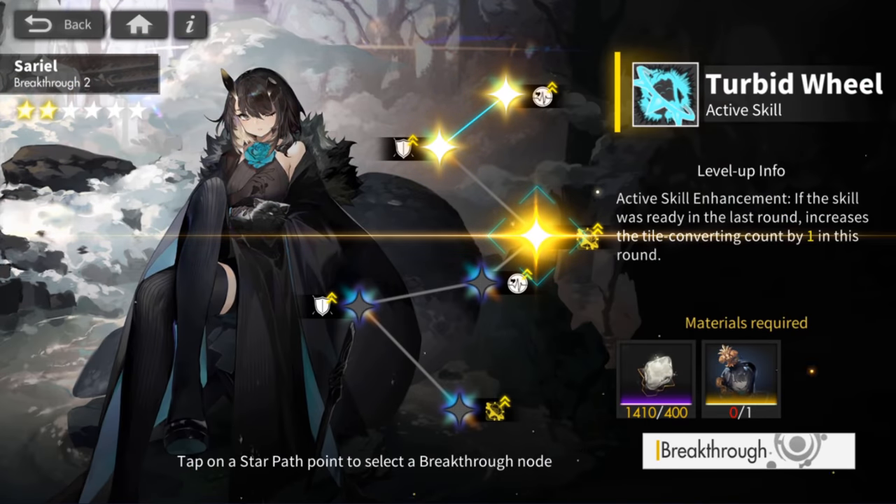Since both of her skills are related to her active skill, I'm going to quickly talk about those next. The first one I'm not a huge fan of. What it does is that if you don't use your active skill this round, the next time you do use it, it increases the tile-converting count by one. It doesn't sound too bad, but you kind of want to use your active skill every single turn. Even if you're not going to use the blue tiles this turn, it's better to use your active skill now and then use the blue tiles on future turns. It's a good safeguard just in case you really cannot use your skill this turn, but for the most part just use your skill.